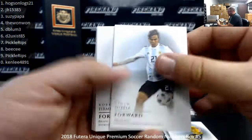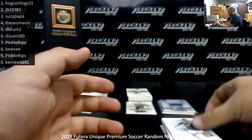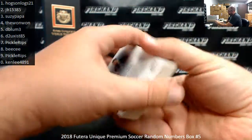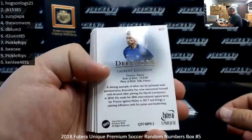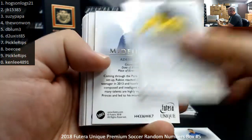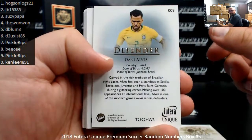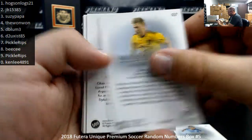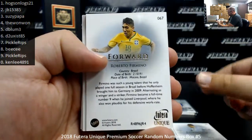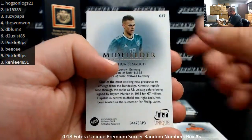Pack two base cards: Dybala, Firmino, Kai Havertz, Isco, and Kimmich. Numbers: Koscielny 7, Lukaku 7, Rabiot 4, Zidane 0, Alves 9, Cavani 4, De Bruyne 7, Dybala 5, Firmino 7, Havertz 4, Isco 4, and Kimmich 7.